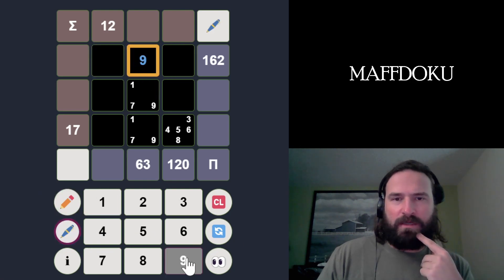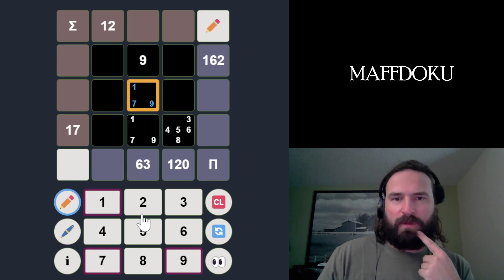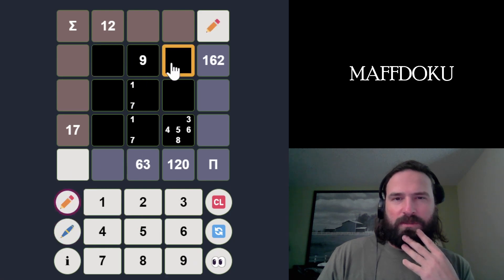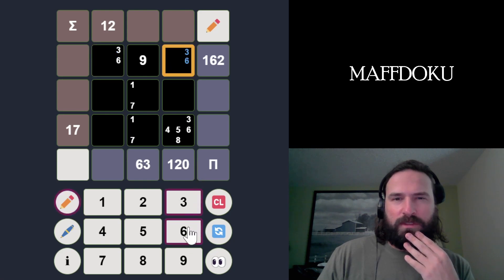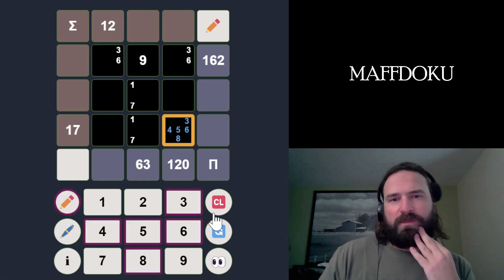This has to be a 9 because we need a 9 in this row and in this column, so we can take 9 away from the other options. Then these are 3 and 6. The 12 clue will probably tell us something about that eventually — 3, 6 or 6, 3 — and that's probably going to tell us something about the other boxes.